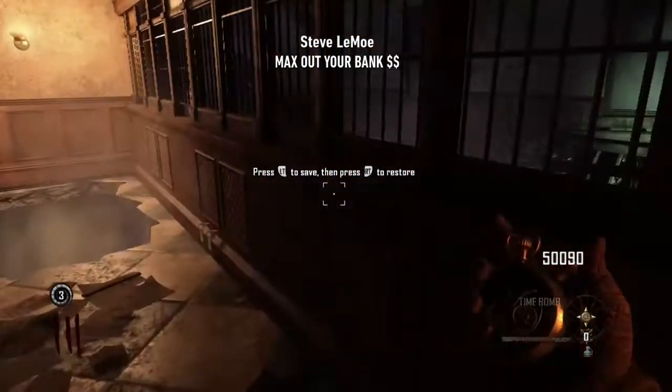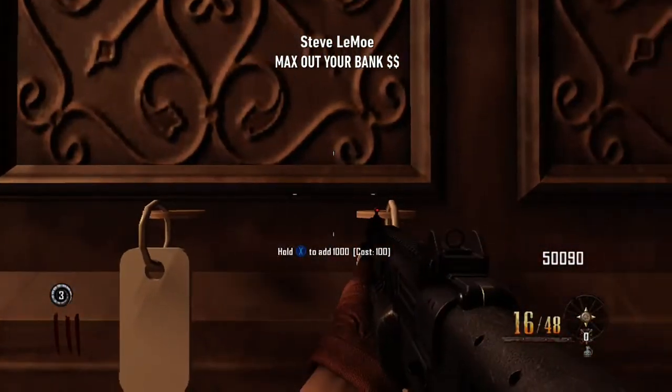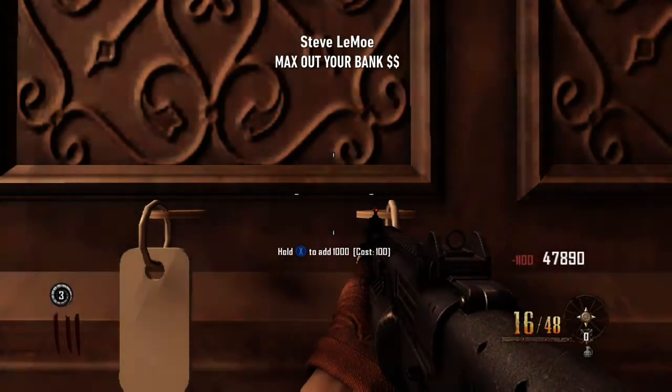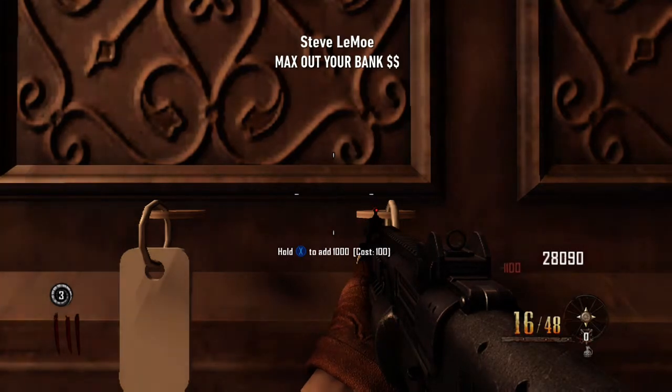Okay, so now that you're totally set up, we are going to jump into this and duplicate our money. All you got to do is place the Time Bomb down in the bank and go on the back side of the bank tellers. You're going to see two drawers with two keys in them. This is when you're going to need those Galvan Knuckles — what you're going to do is Galvan Knuckle one of the keys until you get an add message. Once you get this message, just put all of your money into your bank account.